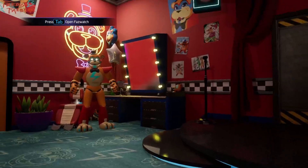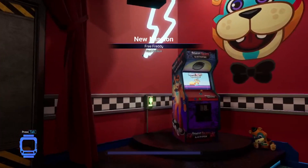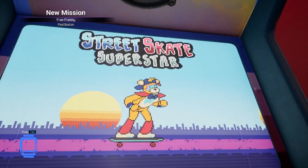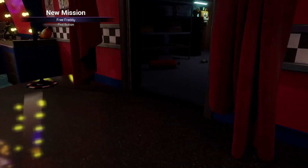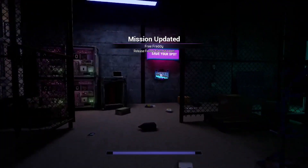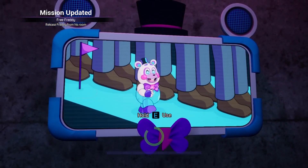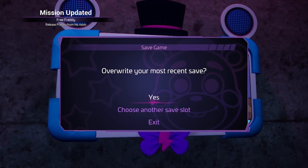When we do that, we're just gonna wait for Freddy to finish talking, and then we gotta press this button over here next to the Street Skate Superstore. Once we do that, you gotta save your spot. Hold E on it, and then you can save — press yes, or choose another save slot, whatever you want.